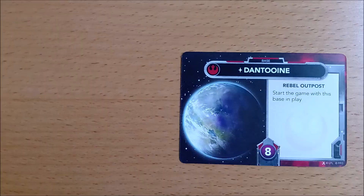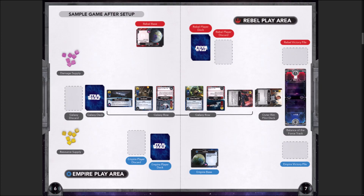Shuffle up your 10 starting cards and place them near your stack of bases. This is called your player deck. There is a handy diagram on pages 6 and 7 of the rulebook to help you get your layout correct.